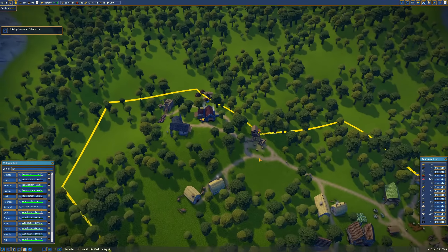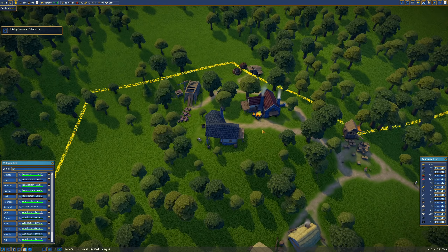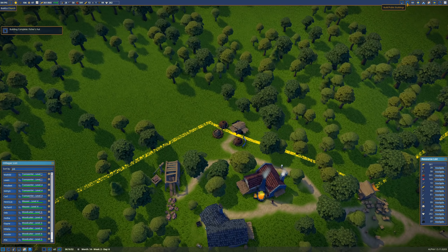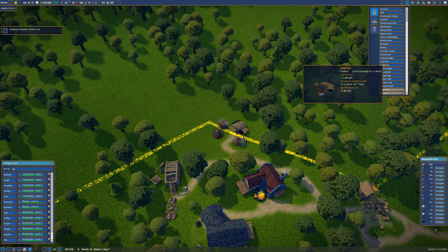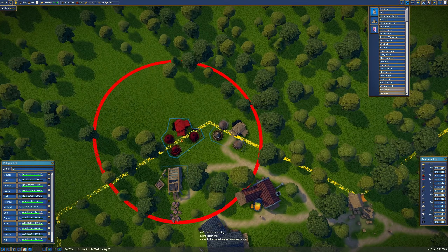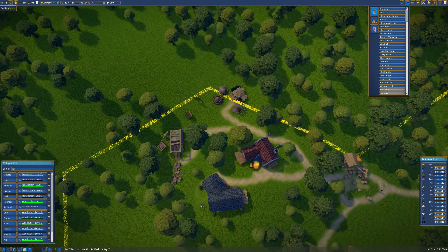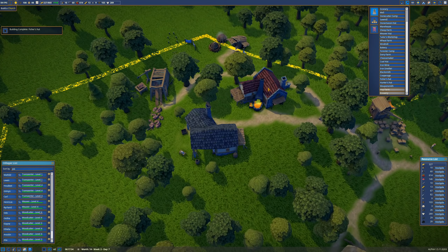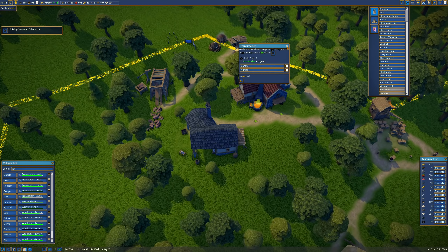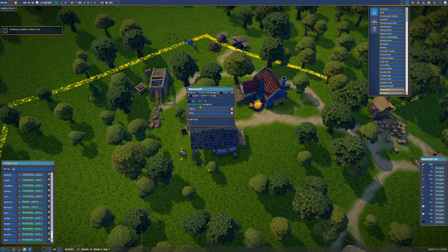Since tools are worth so much to us and we can always use them and trade them — how about we expand this? We don't have any people yet. I want to build another coal hut down near the bottom. We can go right here — there we go. That's going to give us enough coal. The smelter is smelting. We have 67 iron, and as far as tools go we have 60 — so we're actually over the amount we buy. This is good.